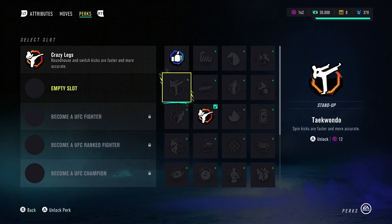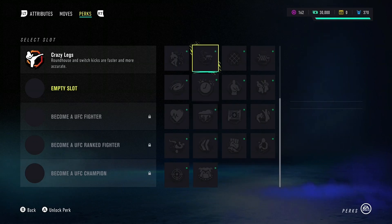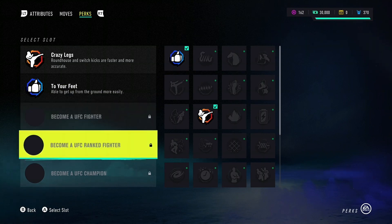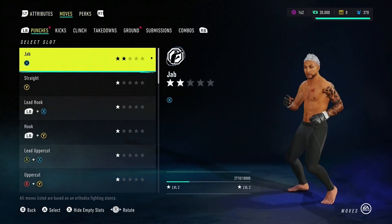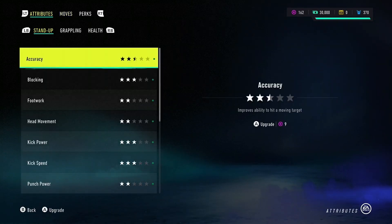I just wanted to check everything first. Career goals: become a UFC fighter, become a UFC ranked fighter, become a UFC champion. The money is for training stuff but the stars are what upgrade my attributes.